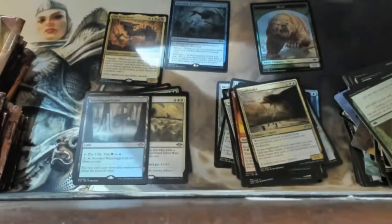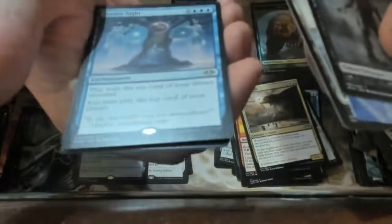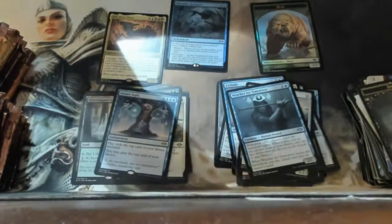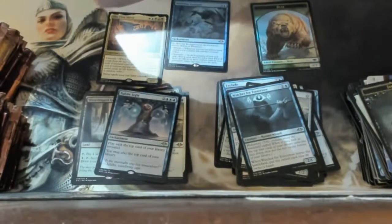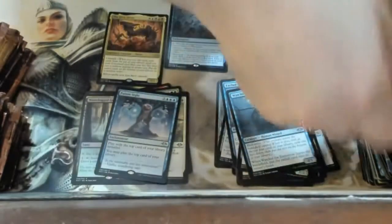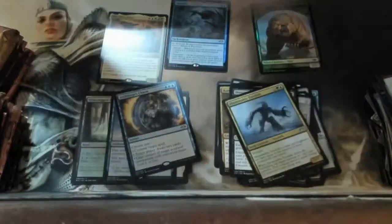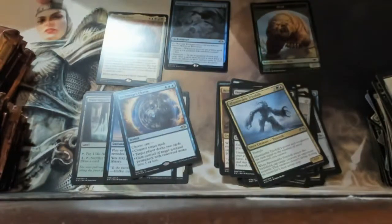We got a zombie, a snow-covered land, and a Future Sight land — hey, why don't we just get all the names of old sets! I was around for Future Sight on Magic Online but definitely not for Mirrodin Besieged. We got a changeling, another snow land, and Archmage's Charm — choose one: draw cards, counter a spell, or steal a creature. This card whooped me earlier.